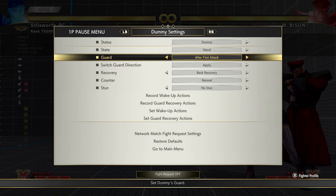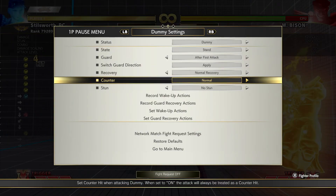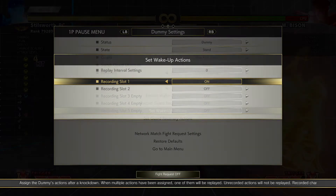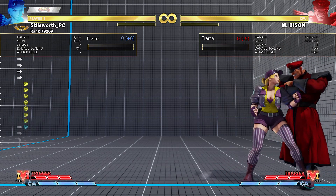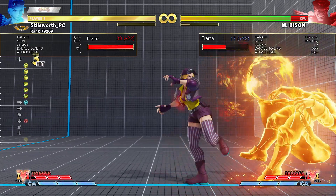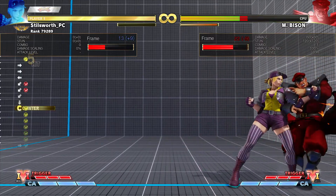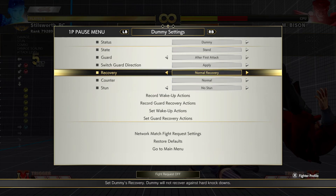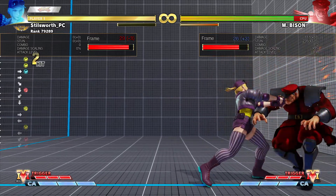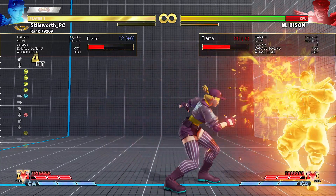So that's Bison's standing light kick — his three frame button — landing meaty. If he wakes up with a button he's gonna take a meaty every time, and that's really good for the normal recovery. Now on back recovery it's a little different.